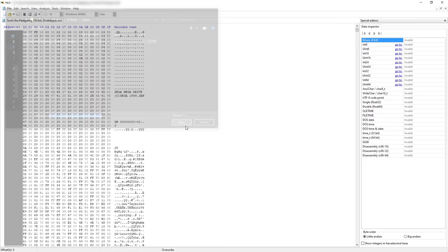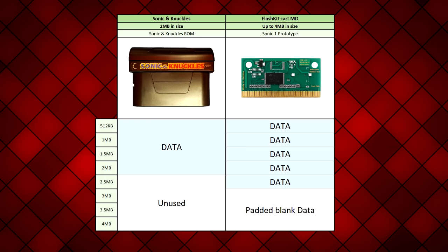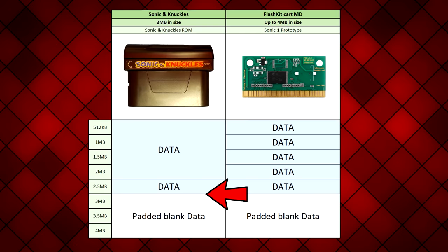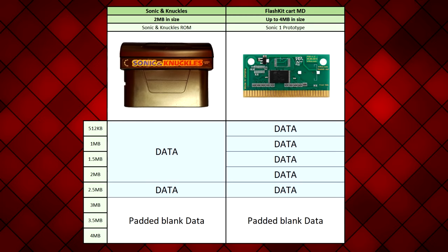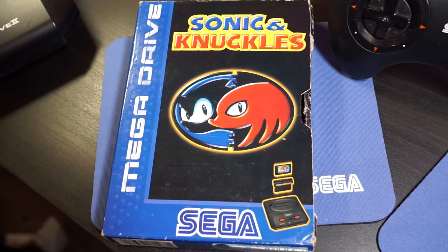What I did was open up Sonic 1 Proto in a hex editor, select all and copy, then amended that data over and over several times. With the ROM now being 2.5MB in size, only 1.5MB of data will be padded. Sonic & Knuckles grabs the last 2MB as before and finally sees something of value, with the serial number of the Proto being in the correct place. And voilà — now we have the Blue Spheres challenge. The problem is that we had to hack the ROM to make this work, and in my world, that's no good.